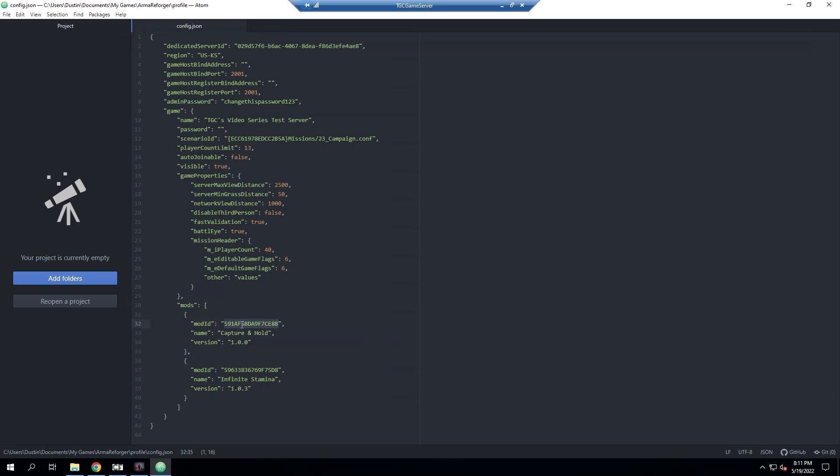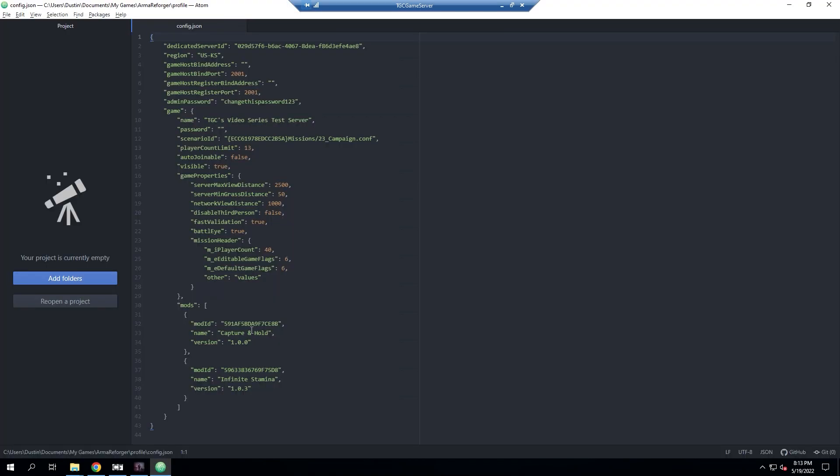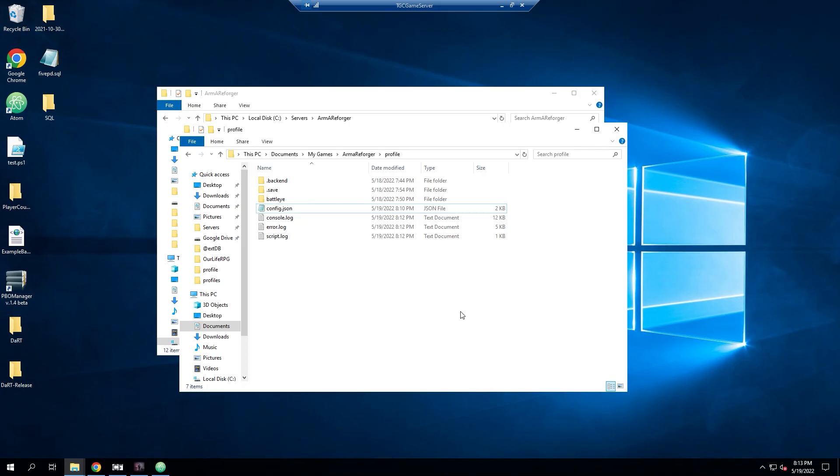It's unknown whether mods will auto-update with Bohemia's new workshop system using this mod ID, or whether it will stay on the version you specify. Keep that in mind — you may need to manually update the version number when mods update. Before we start our server, we also need to update our scenario, because right now the config still points to the old mission. We want to use the new Capture and Hold scenario, so let's go check what the correct scenario name is.